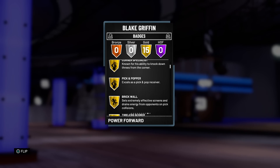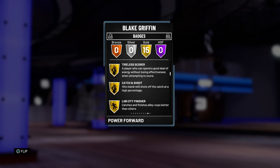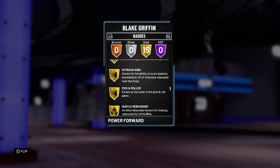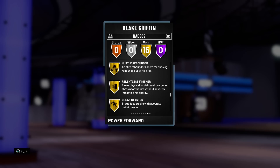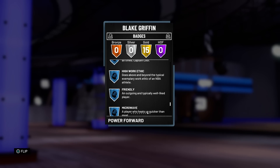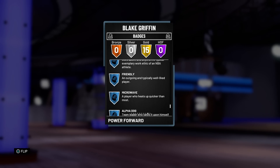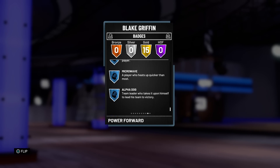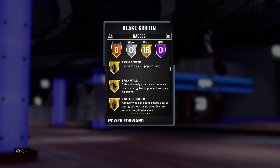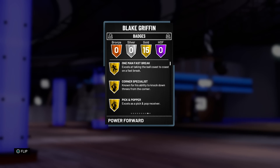Looking at the badges: one man fast break, corner specialist, pick and popper, brick wall, tile the score, catch and shoot, lob city finisher, posterizer, acrobat, bruiser, put back king, pick and roller, hustle rebounder, relentless finisher, and break starter — 15 gold badges. He's got some nice passive badges as well, including microwave and alpha dog. Microwave is really the one we want to activate — get that takeover and get hooping.